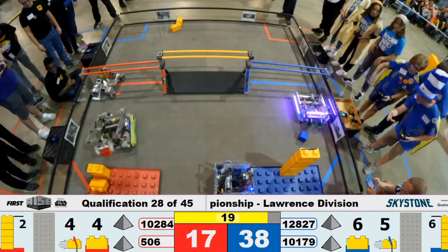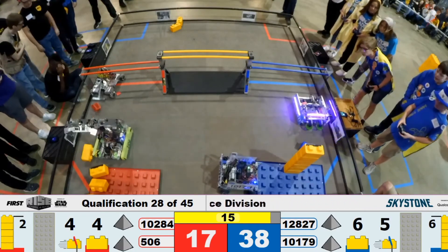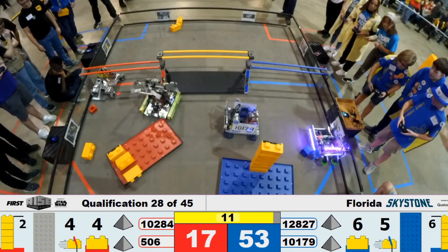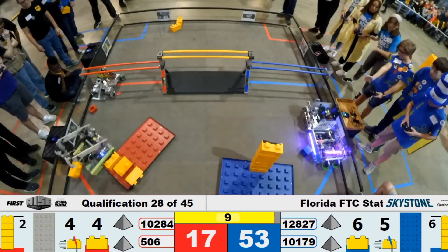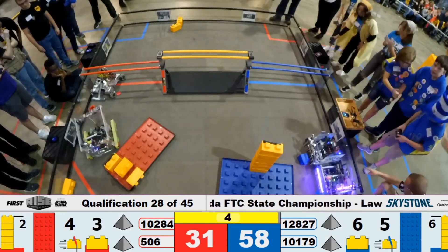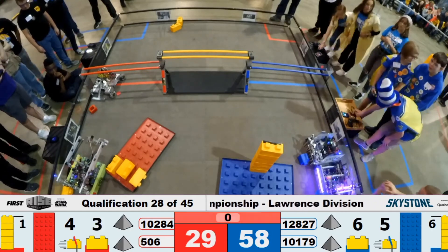On the Blue Alliance, we have Tech Turtles trying to pull the Foundation outside of the build site. And that's solid. On the Red Alliance, Pandera is parked. Foundation is outside. Looks like two parks on the Blue Alliance. That's time.